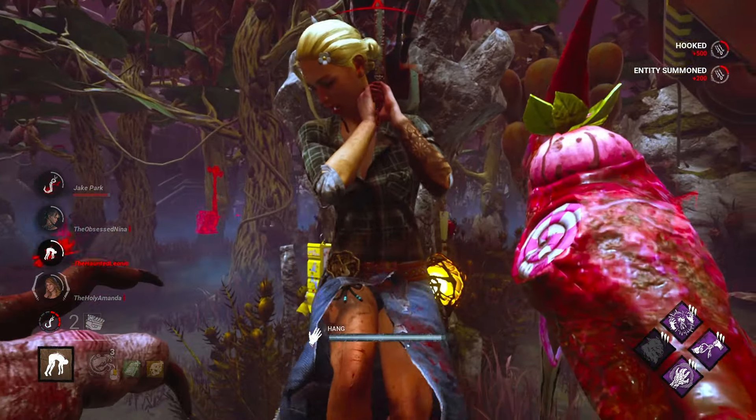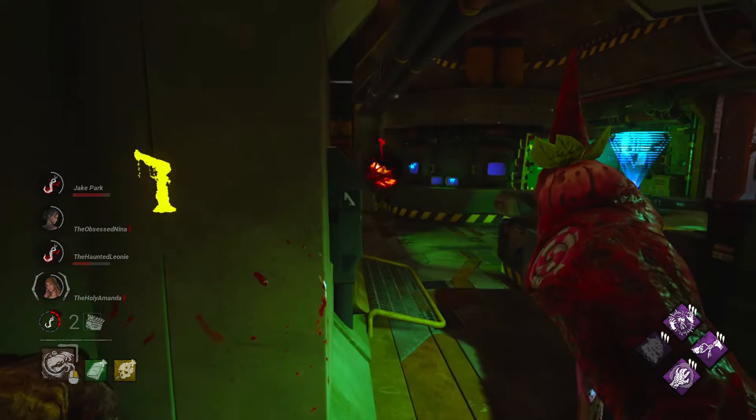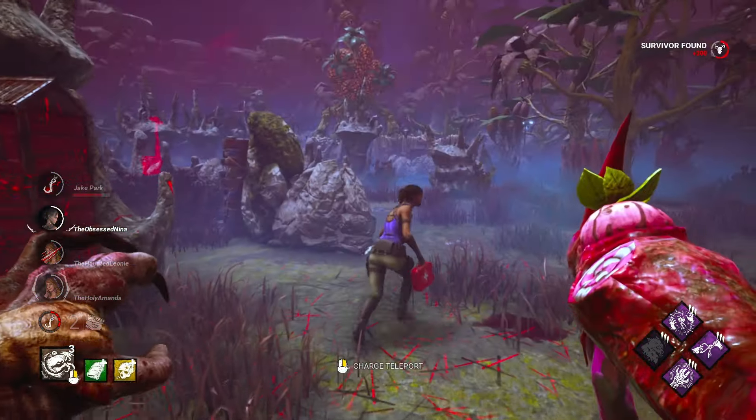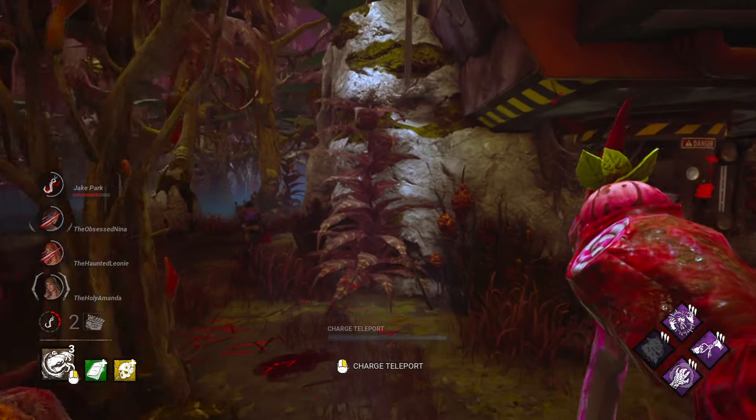I need so much pressure right now. What are we up to? Four hooks? Four hooks with two gens left. We've been in worse situations. Someone's going to run over to unhook Jake. But here we see the Zarina — I think that's Zarina. Guys, comment down below, is that Zarina?